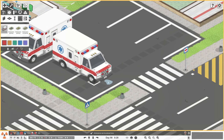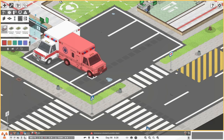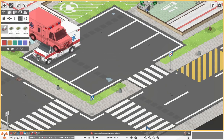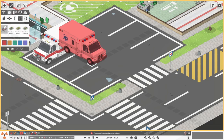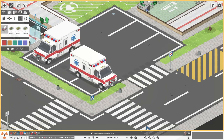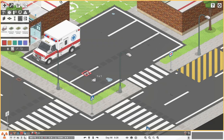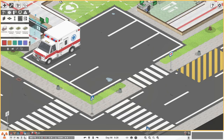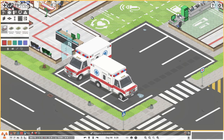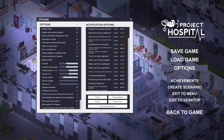I forgot how to rotate stuff again. I can't place it like this. I keep trying to find the rotate item shortcut - I swear it was Q or W. Oh my goodness, I have to go to the menu. Sorry guys, having a total mental blank.